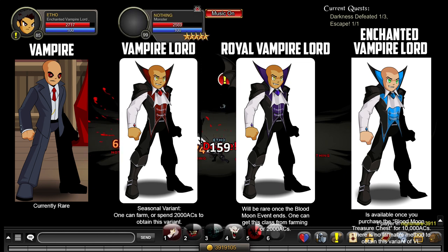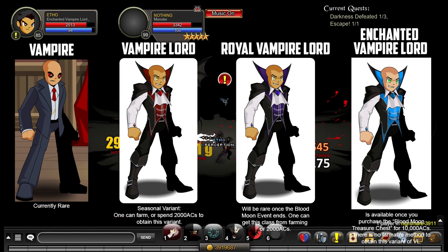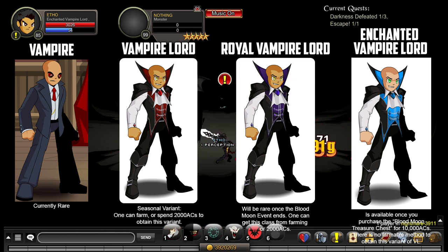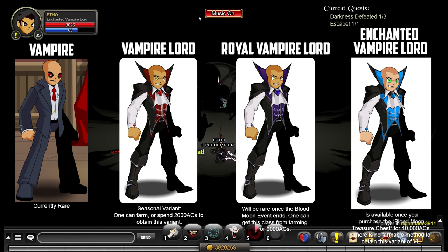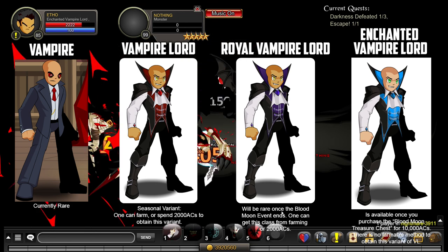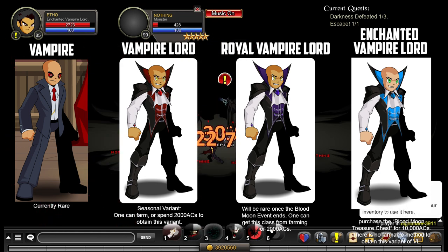The fourth and final version is called Enchanted Vampire Lord. It's rare, comes with the Blood Moon Treasure Chest available from Battleon, and will go rare at some point in the near future. It cannot be farmed. All four versions — Vampire, Vampire Lord, Royal Vampire Lord, and Enchanted Vampire Lord — have identical skills, passives, and stats. None of them hold any advantages over the others. Both farmable versions have the same farming requirements.